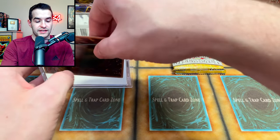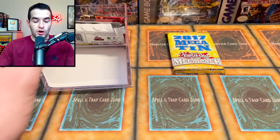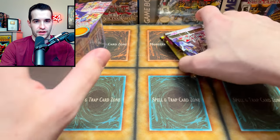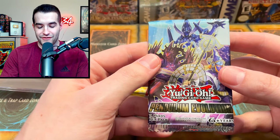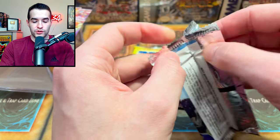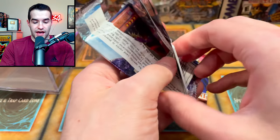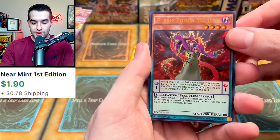Actually this is a pretty cool pack — 2017 Mega Tin. Invoke Magellanica — I love Invoked. So for the comment, let me know below what order you think these mystery products go in, best to worst. And we got a Pendulum Evolution pack. Yeah, one of the worst sets probably ever — that fits this product perfectly. Just a card that we don't really want.